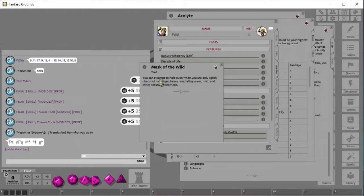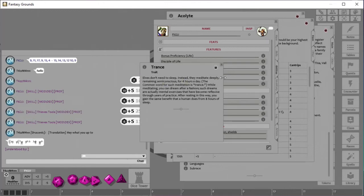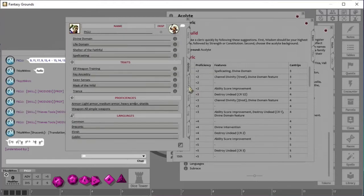Mask of the Wild means we can attempt to hide even when only lightly obscured by foliage, heavy rain, falling snow, mist, and other natural phenomena — probably granting advantage on stealth checks. Trance means elves don't sleep; they meditate, getting the benefits of a long rest in four hours instead of eight. We'll come back to this Abilities page when we get into spells. Let's jump into Inventory.